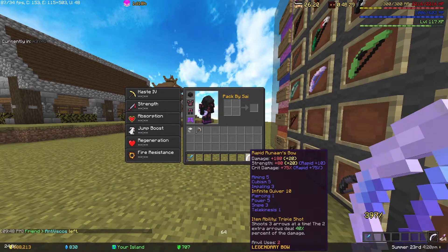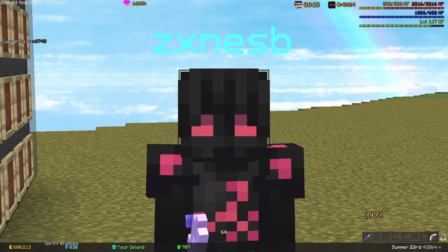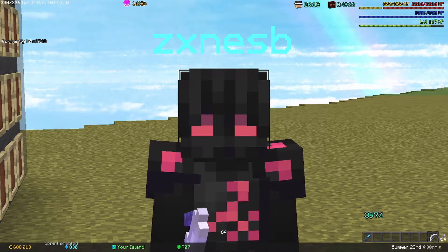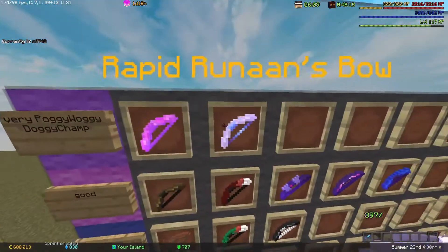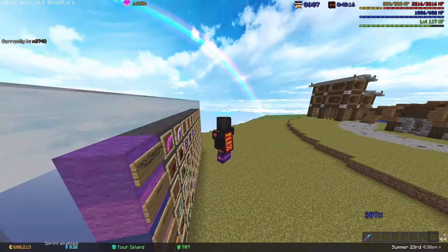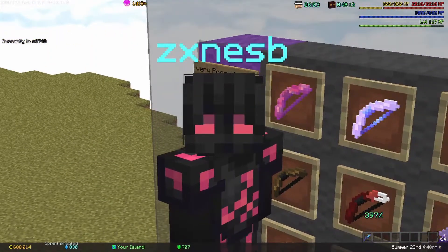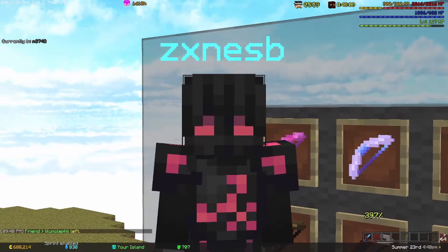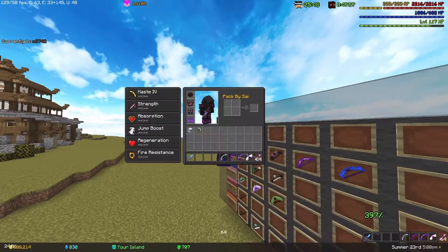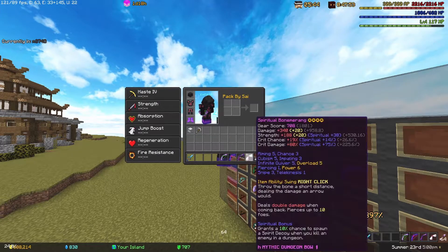The Rapid Runin's Bow — whatever you put on it — is the cream of the crop bow in Hypixel Skyblock. It's insanely good, very cheap, very good for damage, and it's the most popular bow for dragon fights. The bow that everybody uses for end game, mid game, and late game players.